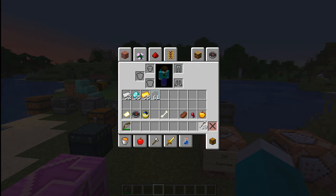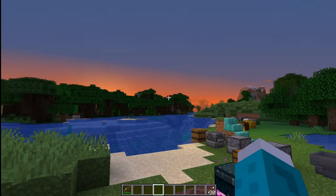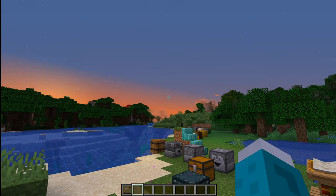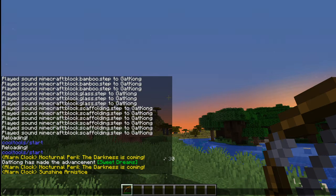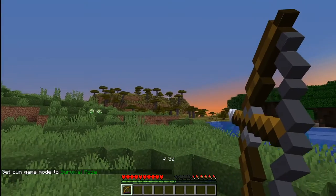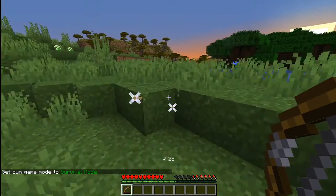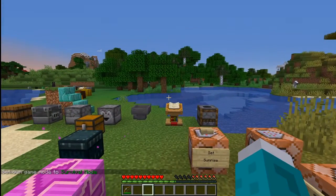If you have a bow, sometimes it's nice to see how many arrows you've got, but putting them in your hotbar takes up a space. So the bow, when you hold it in your hand, will tell you how many arrows you have. Let me get into survival and you'll see how it keeps track of your arrow count. And then when you're not holding the bow, the arrow count fades so it doesn't distract.